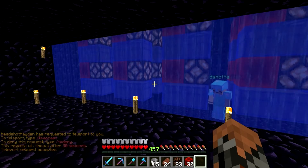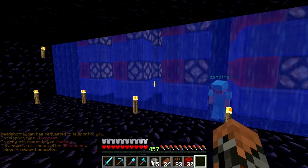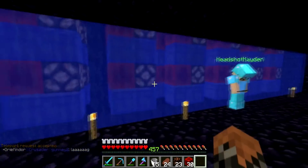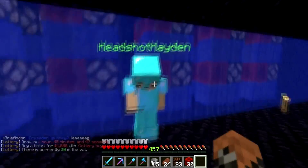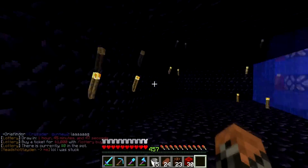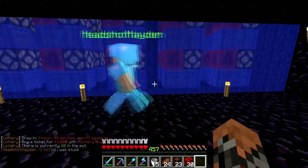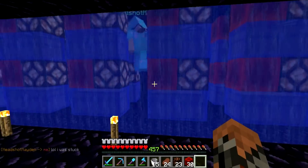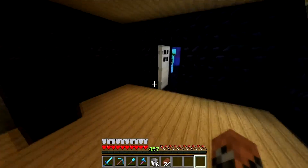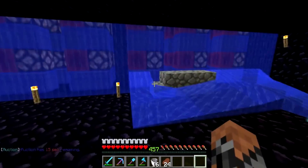We put redstone and redstone lamps on top of the chests and it looks really cool. I appreciate him helping — he's going to be playing on this faction with us. Now whenever we want to get into the chests, we just have to break those blocks.